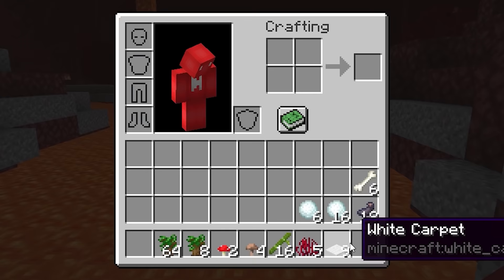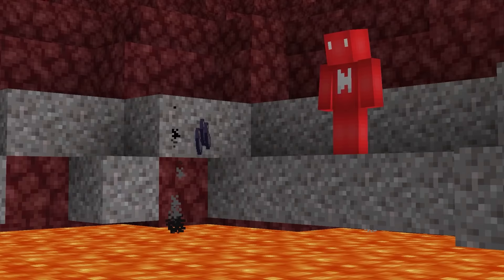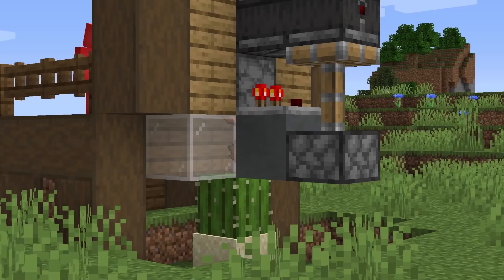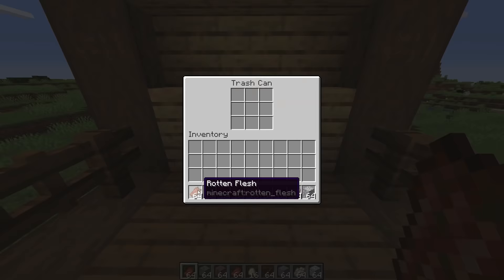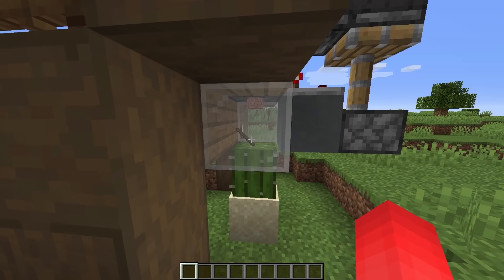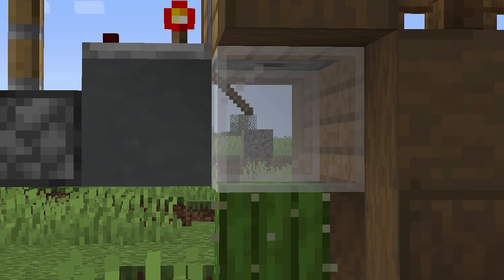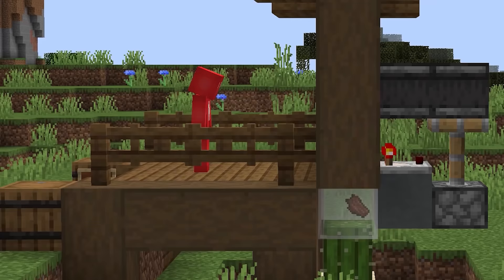Number thirteen: throwing items into lava is fun — it's an easy way to get rid of trash and you get the fun of destroying something. But when you've got too much rubbish that you don't know what to do with, you should really look into getting an auto dropper system. By putting one of these in your world, you've got the full setup for an automatic trash can disposal. You fill it up and then as soon as you leave it, it's going to throw all of your items into the abyss. Whether you're using lava, the void, or in our case a cactus, just choose whatever block of destruction you want and send your items goodbye.